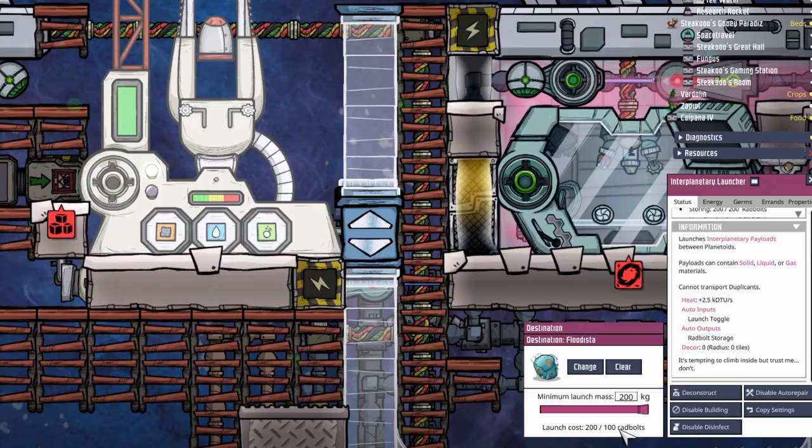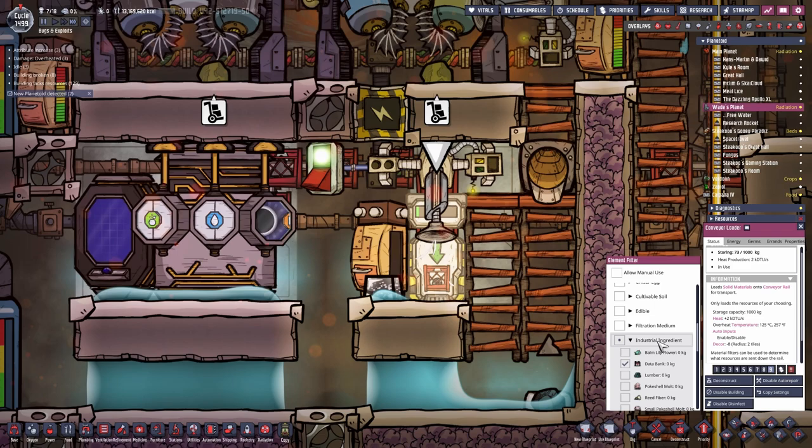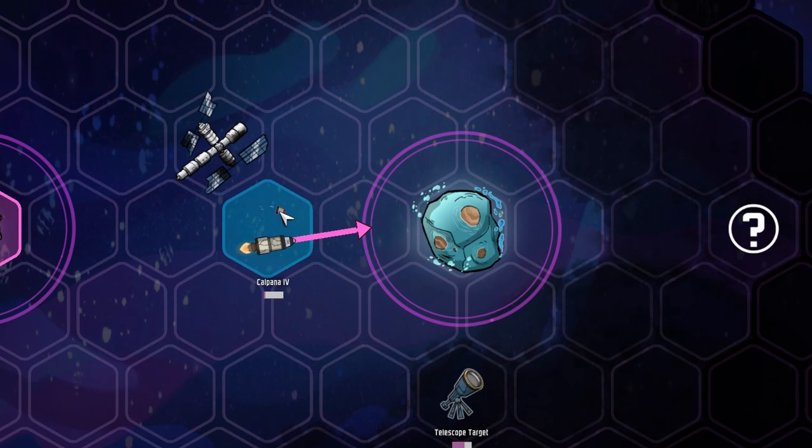For now I'm going to set the interplanetary launcher to 200kg, check how many red bolts we need, and check on our red bolt production system to the right, which is not running perfectly fine at the moment. We do need to refill it with phosphorite. And since we don't have phosphorite on the main, I'm going to send it over from the second planetoid, before our lovely Nazgul the clone starves to death in his rocket.